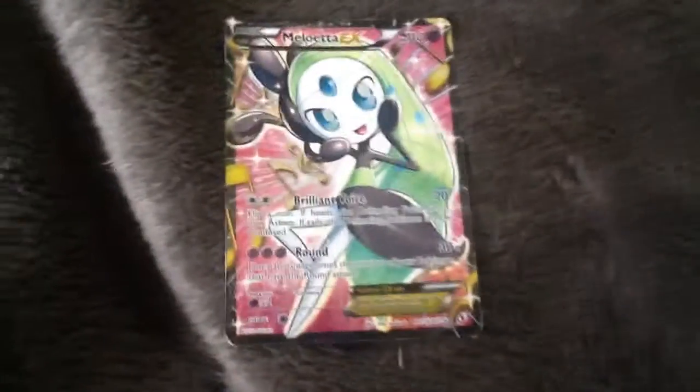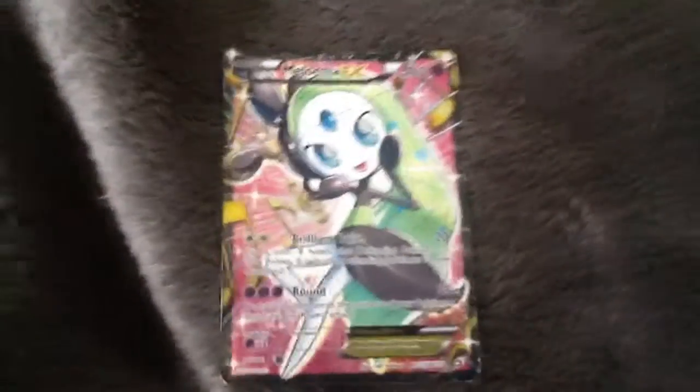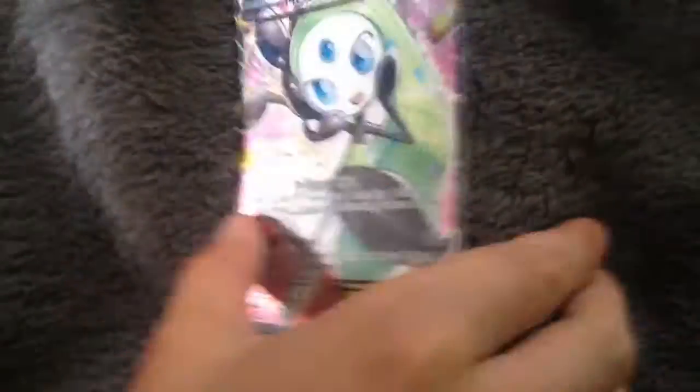This is Cedar's first — it's my least rarest. We're going from least rarest to rarest. So that's Meloetta. It has 110 CP and 30 times damage as round, and 20 as well.